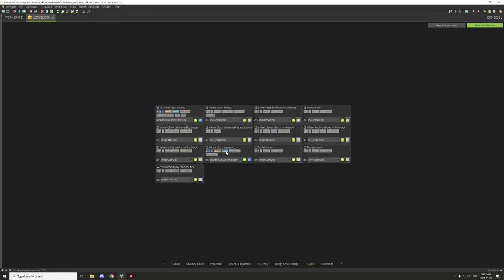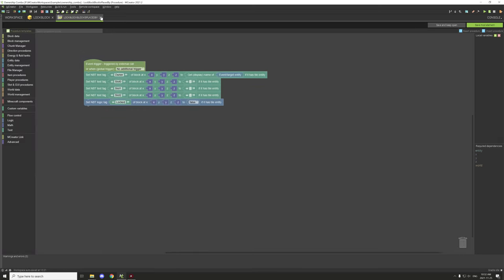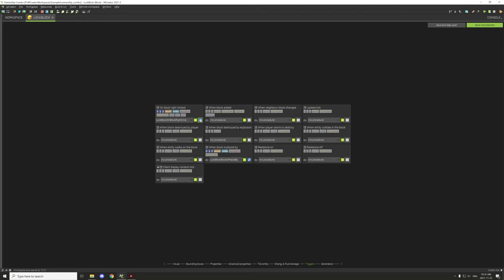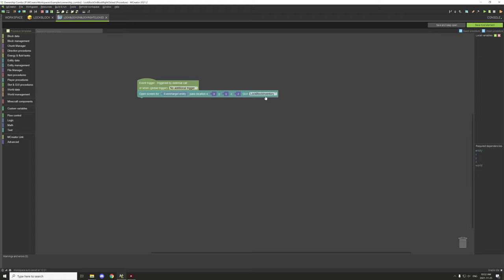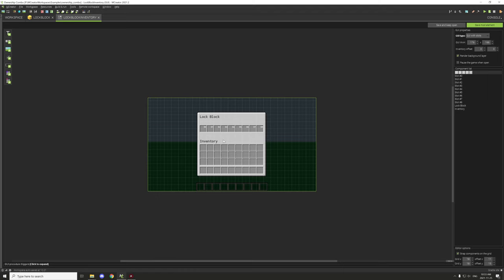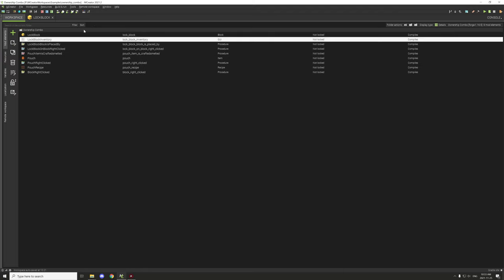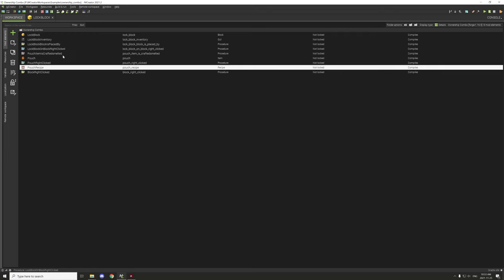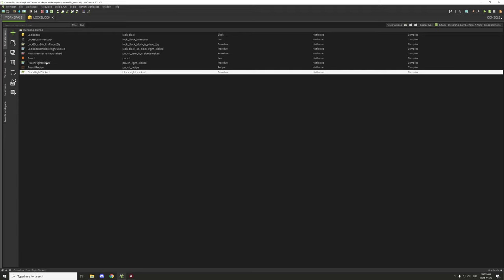For the block, when it's placed we use 'when block is placed by player' rather than 'one block added,' because it supports the entity tag which we need for the variable itself. There's also a 'when block right-clicked' trigger that opens the inventory for the block. We have the lock block inventory, which I believe is shared with the item. We also have the crafting recipe for the pouch, and two more complex procedures for locking and unlocking.